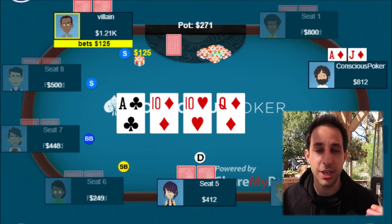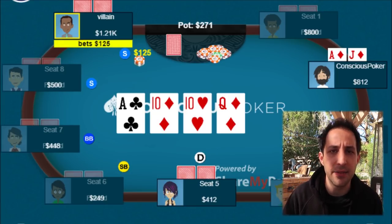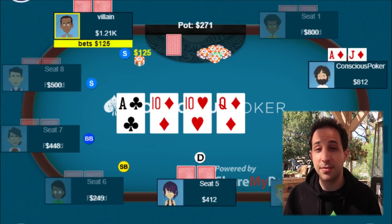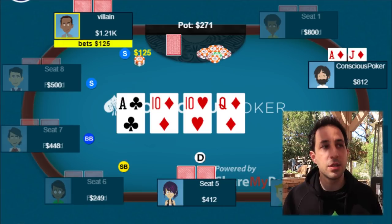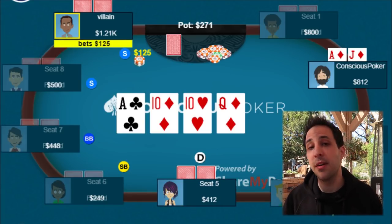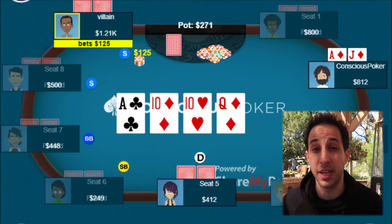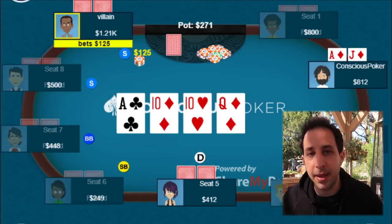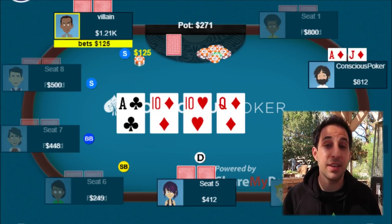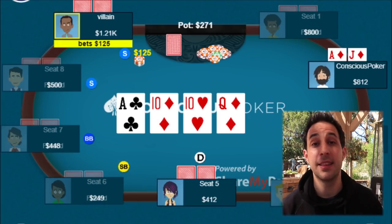If you think about what his range is here — what hands is he representing? He never really has a worse hand for value. He's never going to bet ace-5 or king-queen for value. He's either bluffing or he's betting a ten. And if you look at the types of hands he can have as bluffs, there really aren't that many. The only hands in my mind are king-queen and queen-jack, but it doesn't make much sense to bluff with those because they have too much showdown value. There aren't many combos of those hands, especially because we block a jack. For value he can easily have king-jack for a straight, or any ten — now leading to get value from an ace and protect against draws. I think that's far more likely than him having a bluff.